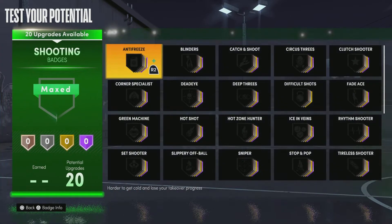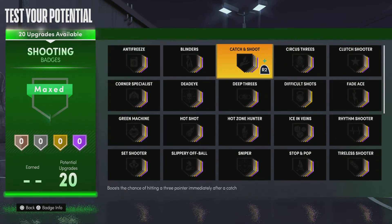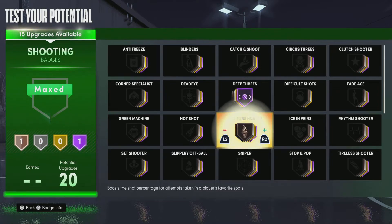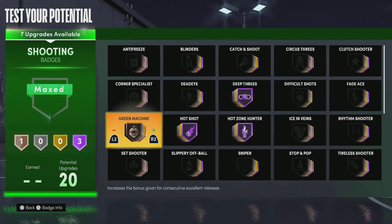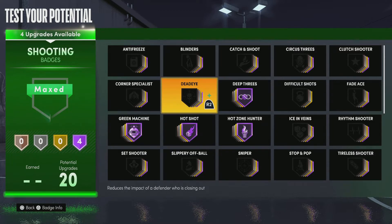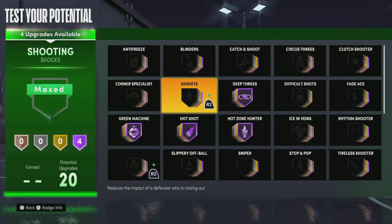Now we've got 20 shooting badges — this is the bread and butter. We need Deep Threes, especially for Lillard since you can shoot from the parking lot. We need Hot Zone Hunter, Hot Shot — that gets your takeover a lot quicker. We need Green Machine, and for the last one I'm going with Blinders. Blinders is great — if a defender is standing right next to you, you can just shoot over them.